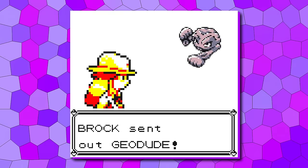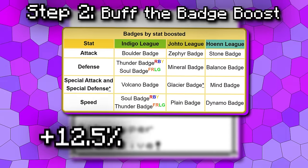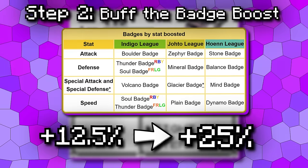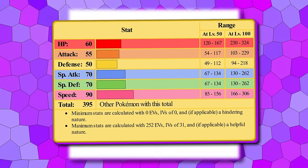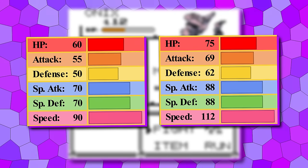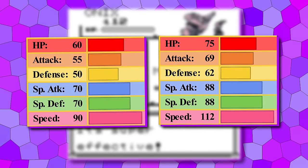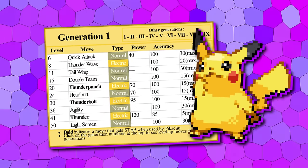So instead, we've made it so that the badge boosts provided by the Boulder, Thunder, Soul, and Volcano badges actually give Pikachu a 25% stat boost rather than the traditional 12.5%. After beating Brock, Pikachu's 55 attack would normally become 62, but our changes effectively make it 69, meaning Surge gives it 63 defense, Sabrina yields a fantastic 113 speed, and Blaine sets its special to 88. We can raise this to a 50% badge boost, but that starts to get a little dicey given the badge boost glitch in Gen 1, so it's a 25% boost for now.